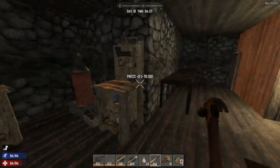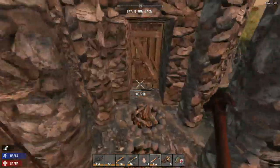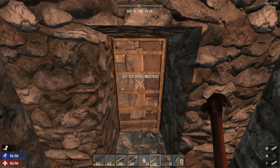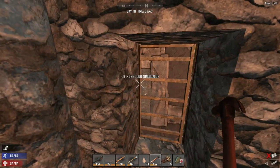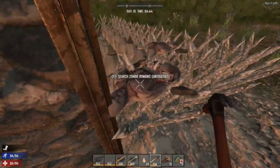Hello everybody, welcome back to another wonderful day of Charlotte War's adventure in Seven Days to Die. Today we are continuing on with our project here - I'm going to throw more forged steel into this bad boy. Let's check how these things are doing. Oh, some more zombies.